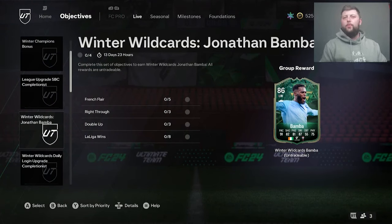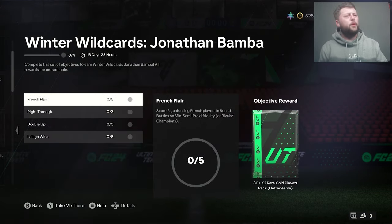What is going on guys, today we've got left wing Winter Wildcards Bamba — a beautiful left wing, love the design. It's got a slight animation on it, we can go backwards and forwards. Can you see the little snow behind it? Love the animations, it's very little things but it works.